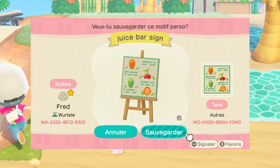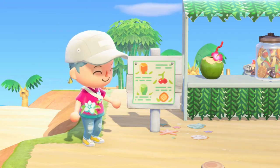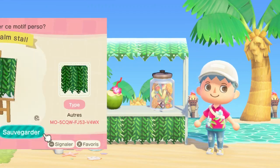Next we have this colorful juice bar menu. This one is so cute in my opinion and I'm definitely gonna use it on my island. I also decided to match it with this lush palm leaves stall.